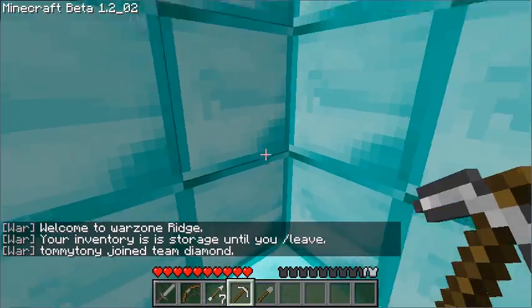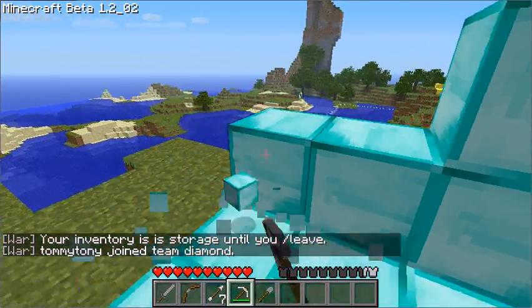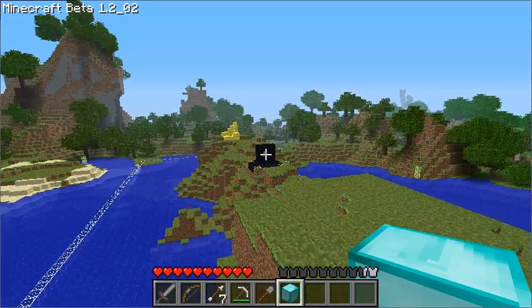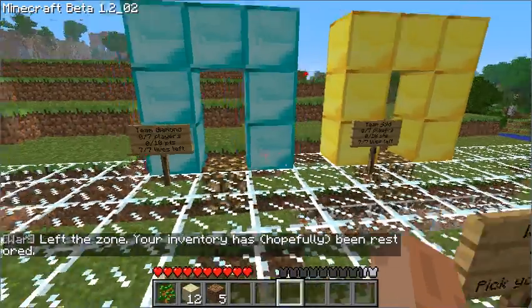Joined team diamond — there we go. We're ready to fight. Pick one block and put it in the center of the monument to capture it. You can leave using the 'leave' command. We've left and we've got our inventory back.